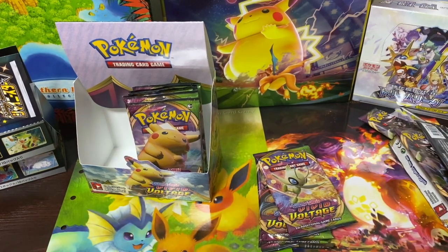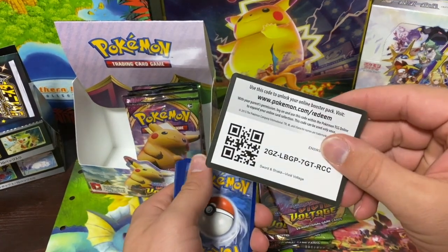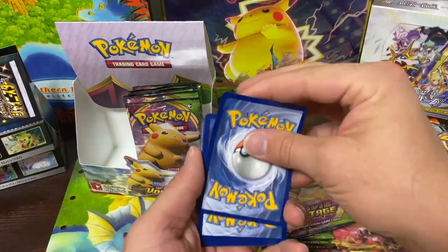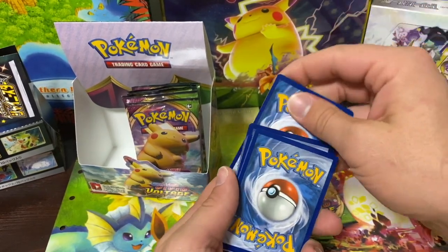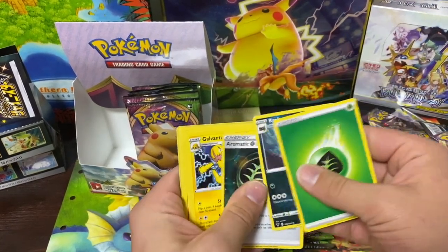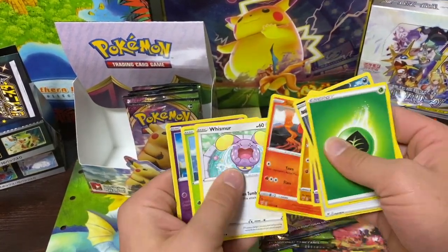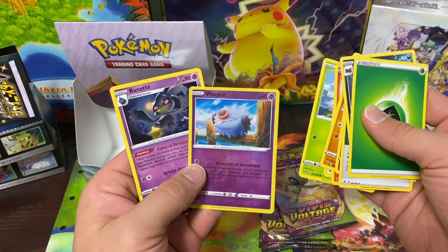Charizard is always a big hitter. I saw one that just sold — Charizard First Edition Base Set, graded, sold for $666,000. Probably a million by the end of the year to be honest. If you're trying to make money in Pokemon, it is a good time to get in. We got Swoobat and a little Zubat.